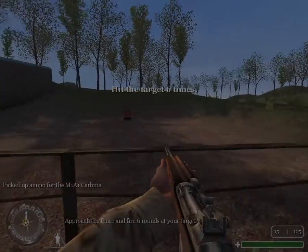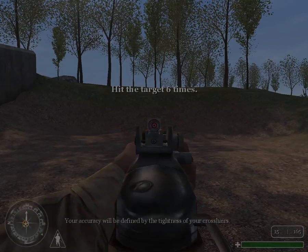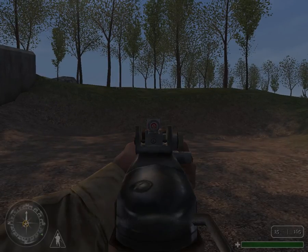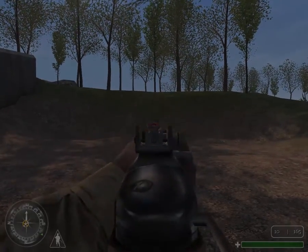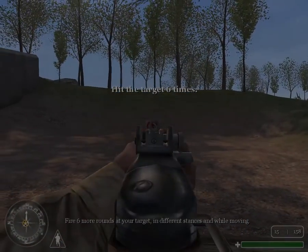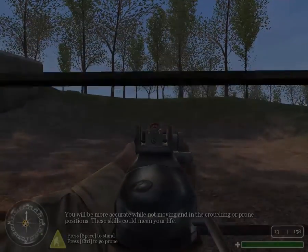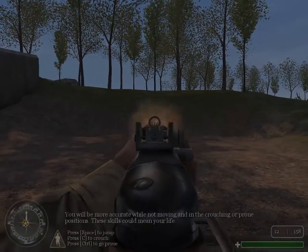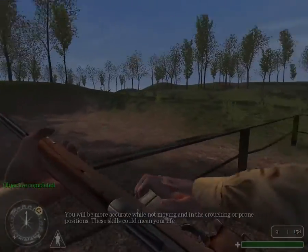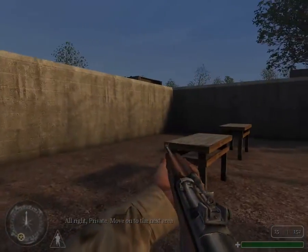Approach the fence and fire six rounds at your target. Your accuracy will be defined by the tightness of your crosshairs. Fire six more rounds at your target in different stances and while moving. You will be more accurate while not moving and in the crouching or prone position. These skills could mean your life. All right, Private, move on to the next area.